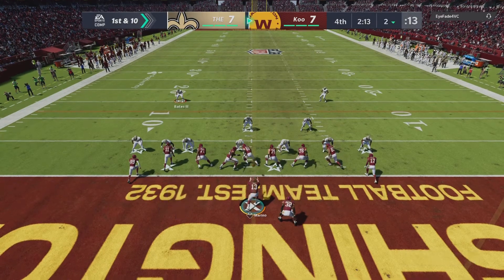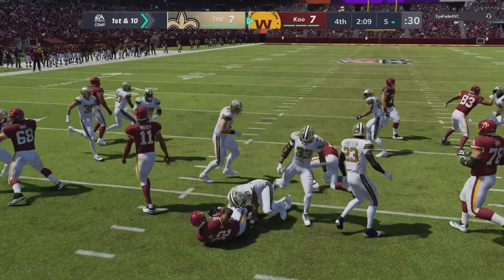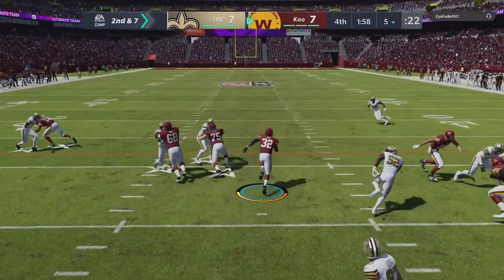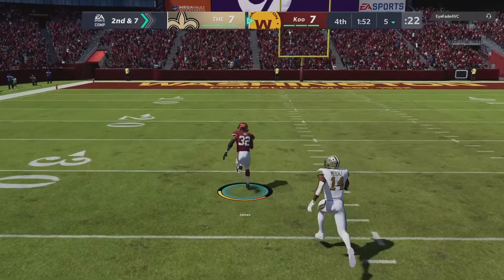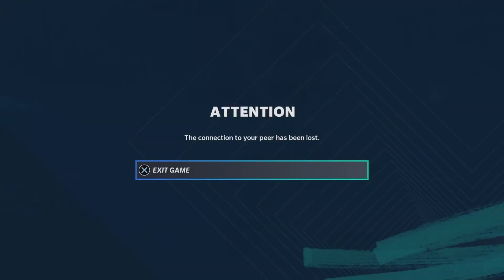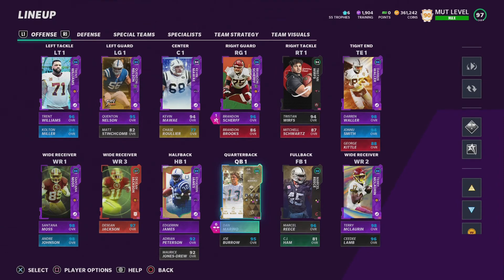We only need three points to win this game so we play it as conservative as we want. We run the ball on first and second down — on second down, Edrian James breaks free and my opponent rage quits. He was so mad — he wasn't even going to let me finish the game.